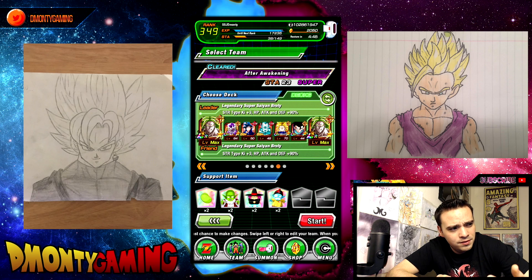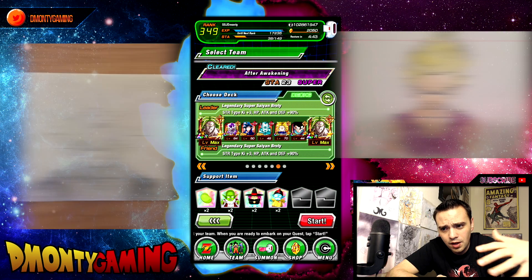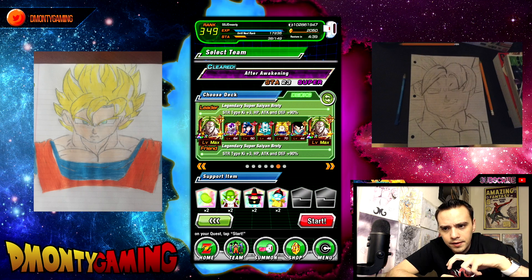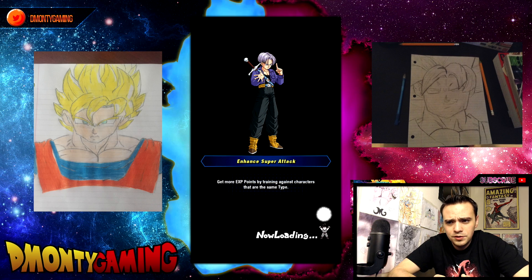If you need to build a heroes team, a villains team, whatever you got, do it right here. I'm just filling the team with units that I haven't raised up yet — besides the Brolies, of course. So let's hop right into it, and let's see if we can get Launch and Pilaf to show up.